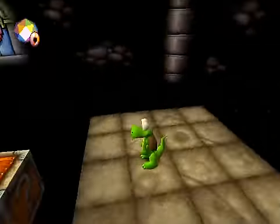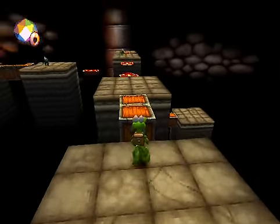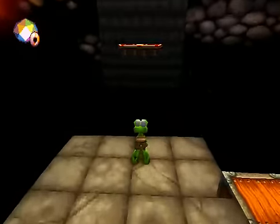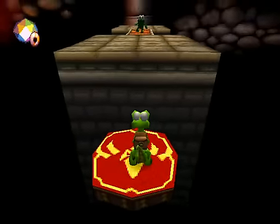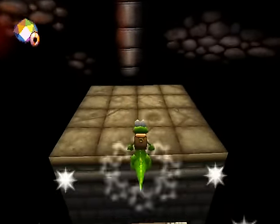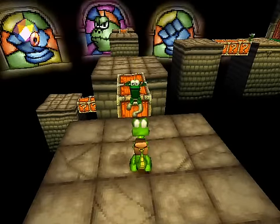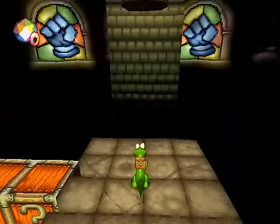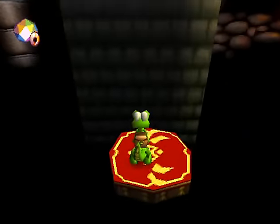Basically if you get hit you die, so just try not to get hit. It's not too difficult to dodge these guys, just jump over and run around them — you know what I mean, just don't get hit. Just go up this side now, go left and right before you go up the center. Just waiting for this guy to fall in. Bye-bye. And yeah, we just have to go up the center now.